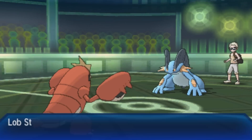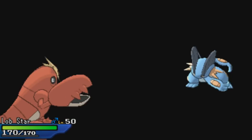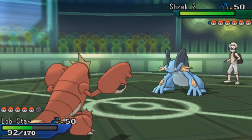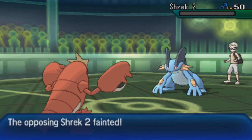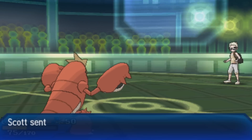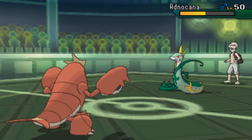I go into Carracosta and set up a Swords Dance. I know I can take an Earthquake because I'm actually max HP, which is a weird Carracosta set but it works — you really just take advantage of Aqua Jet and don't need the Speed investment. After the Swords Dance, a Knock Off takes care of Swampert, which is great because that thing was a pretty annoying defensive wall. But now he brings in Serperior and I'm taking Life Orb recoil.